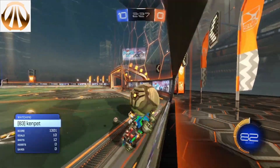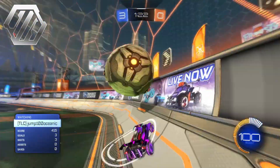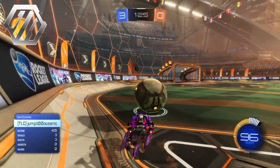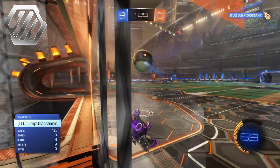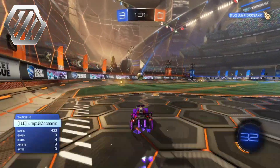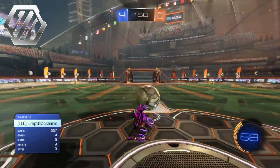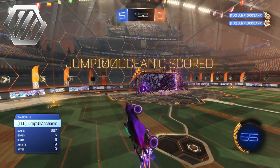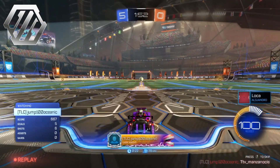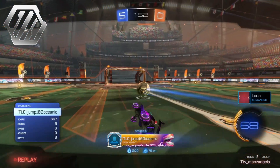Let's see if the silver is any better than the bronze. Here we have our silver ranked player — the name is going to be Jump100Oceanic. Now let's see how good his mechanics are going to be for a silver. Obviously with a silver, you are relatively new to the game, so we're not really expecting anything special. Can he represent his rank very well or not? Here we go with shot number one for the silver player — he is just going to basic shot, but it does go into the bottom left-hand corner. He does have pretty good aim to slot that right into the bottom corner.